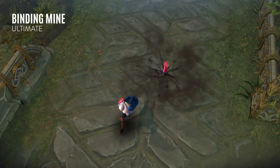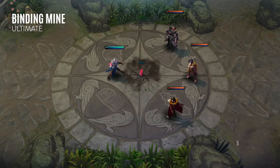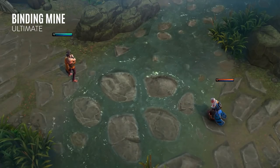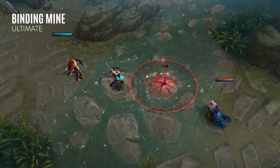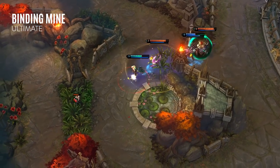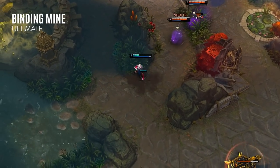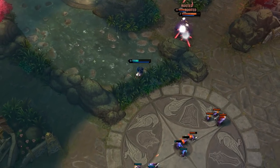Ilva's ultimate, Winding Mine, places a trap on the battlefield that arms after a short period of time. When an enemy hero walks over the trap, it will explode and cause all nearby enemies to take damage and become rooted. The trap is normally invisible, but it can be revealed through anything that detects stealth, such as scout cams, and can be disarmed with basic attacks. Only one trap can exist at a time. The range to spring the trap is also much smaller than the explosion radius, so it's important to position the trap in a place where enemies are likely to pass through, like narrow jungle pathways and brush.